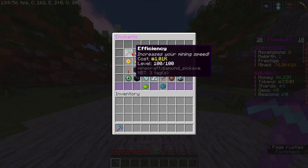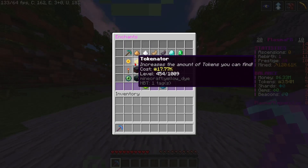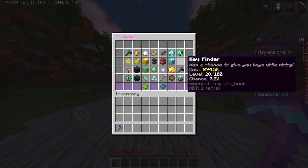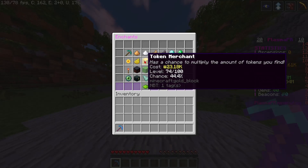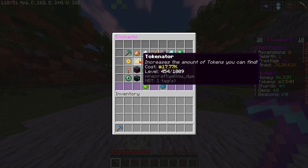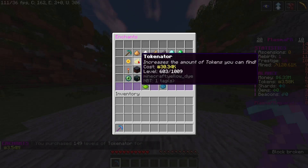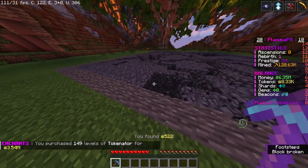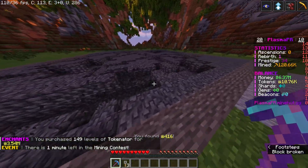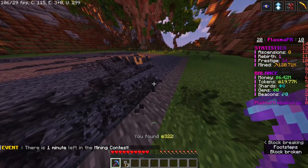Now let's upgrade our pickaxe. I'm going to put it all on tokenator because I want a lot more tokens. I could do token merchant, but I'll do tokenator — 149 levels of that. Now we should be getting a lot more tokens. I actually just got more keys and I can already see 2,000 tokens there, so that's a lot of tokens.